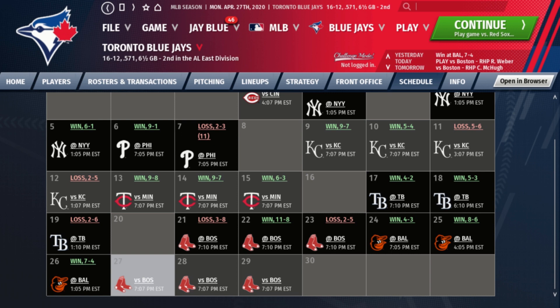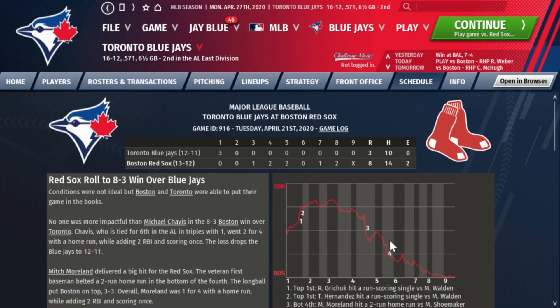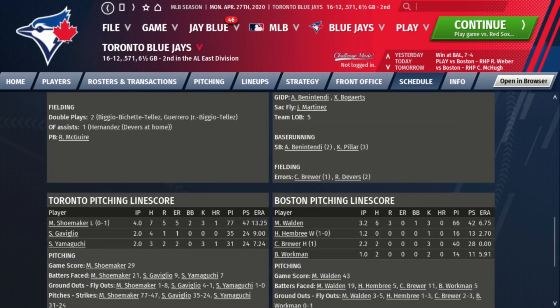In that loss, Bo Bichette was two for five and Derek Fisher two for four. The most concerning performance was Matt Shoemaker, who started and went four innings giving up five runs on seven hits including a home run. His ERA is up to 13.25 — very scary. Shun Yamaguchi is another guy we're concerned about; he gave up another home run and two more runs in two innings. These are the two pitchers we're really watching on the Blue Jays.